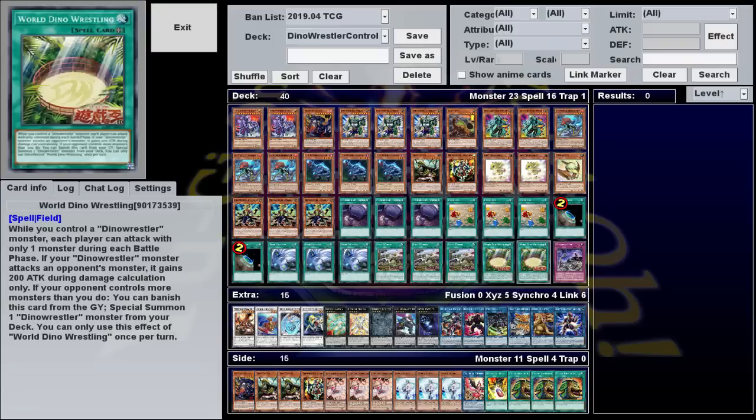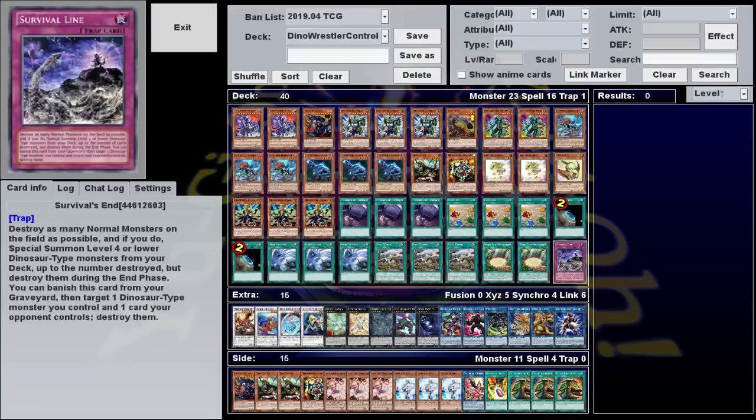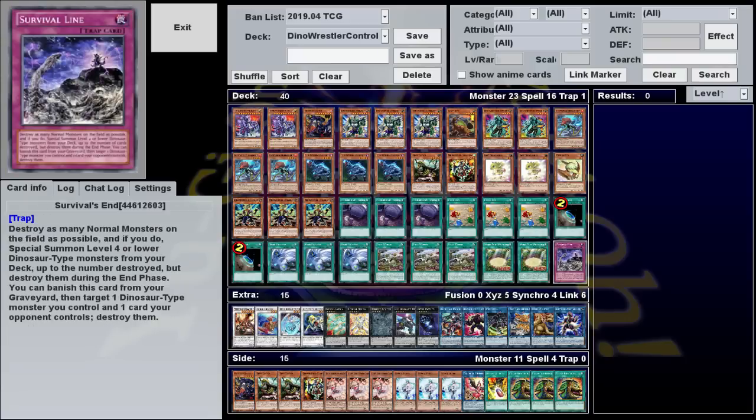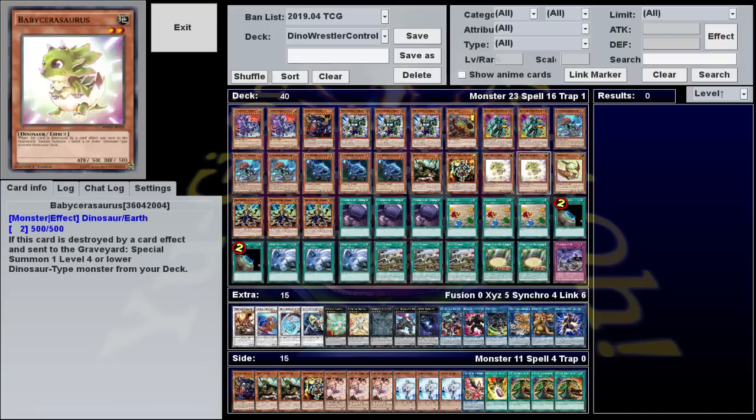While we're talking about stuff in the grave, we've got this one trap as an alternate target for Foolish Burial Goods. It can be useful in a pinch. Its regular effect isn't entirely useless — it synergizes with the other field spell. But in the graveyard, you can banish it to target one dinosaur you control and one card your opponent controls and destroy them, which is a nice bit of removal that can also trigger your baby dinosaurs.